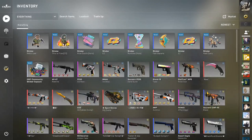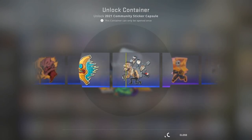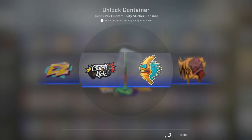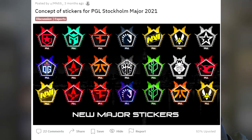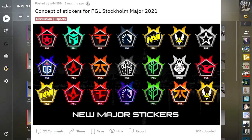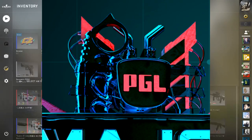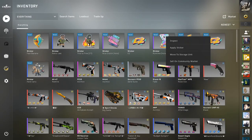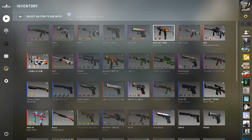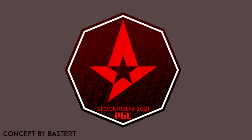However there is some concept art based around the idea of the major and some of its themes that we can look at to get sort of an idea of what these stickers could look like. Here's some concept art posted on the CSGO subreddit by MN55. As you can see it utilizes the logo being used for this PGL major. It kind of has that topper to the sticker based off of the logo shown earlier in this video. I'm not totally against a sticker design like this — it's not particularly what I would like to see, but it's definitely not bad. It's kind of just a mid-tier sticker.